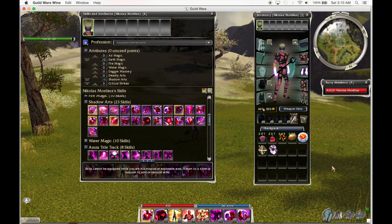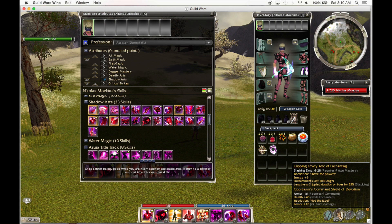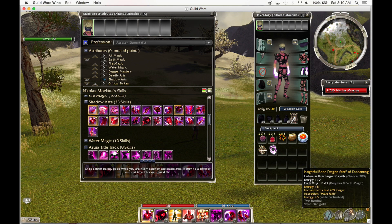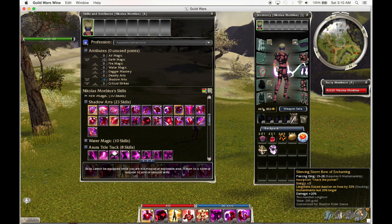The weapons you'll be using are a Silencing Spear of Enchanting with the inscription Energy +5, a Shield of Devotion with the inscription Through Thick and Thin, a Shield of Devotion with the inscription Not the Face, a Shield of Devotion with the inscription The Riddle of Steel, an Insightful Staff of Enchanting with the inscription Have Faith, Energy +5 while Enchanted, and a Silencing Longbow of Enchanting with the inscription Energy +5.